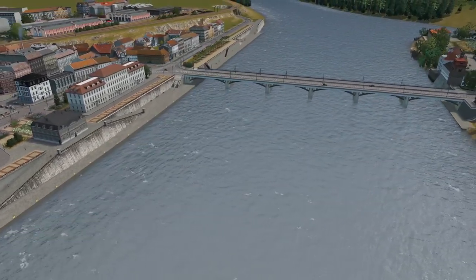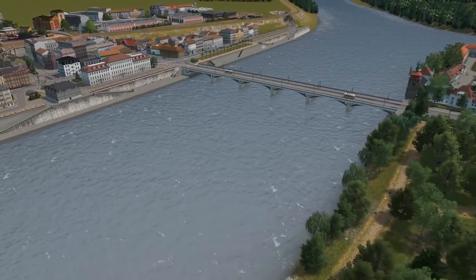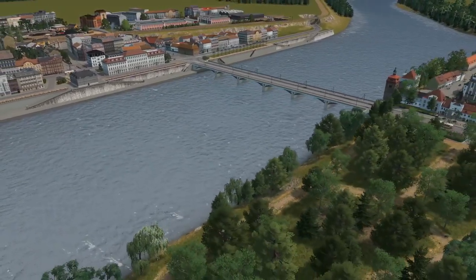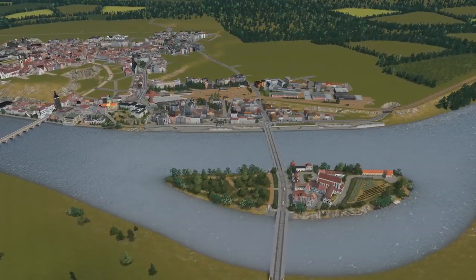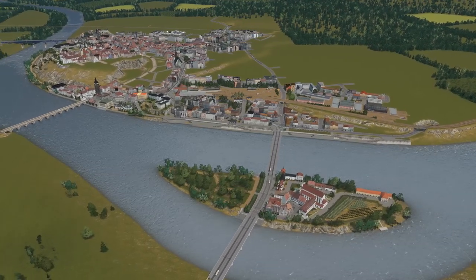Hello and welcome everyone back to Altengrad city. We built the waterfront in the last episode, built a couple of blocks next to the train station, and today we will move back to the castle hill where we left an area completely empty, so let's go build something there too.